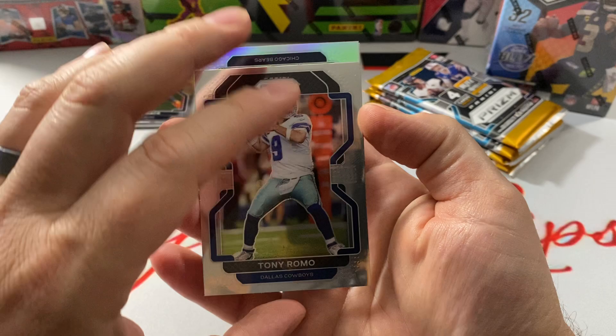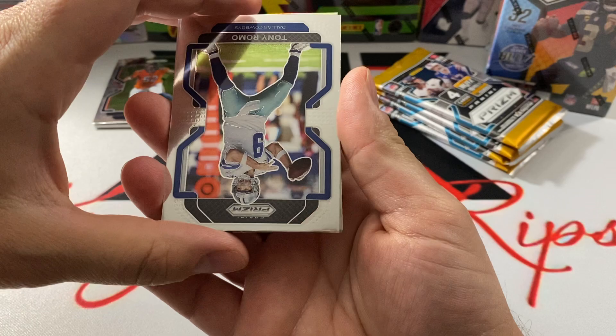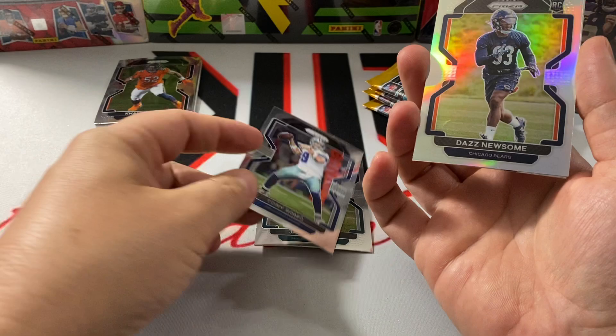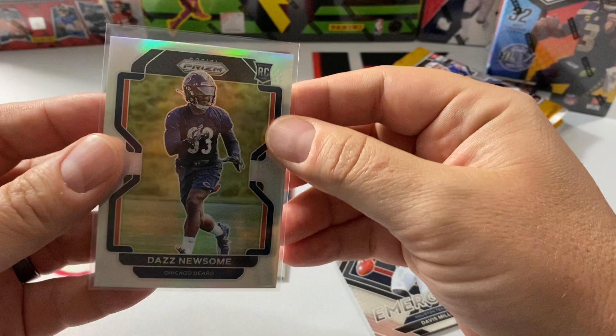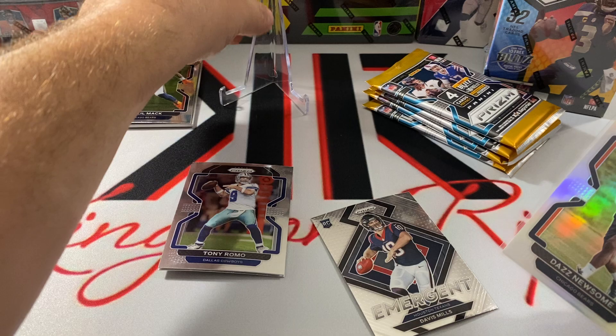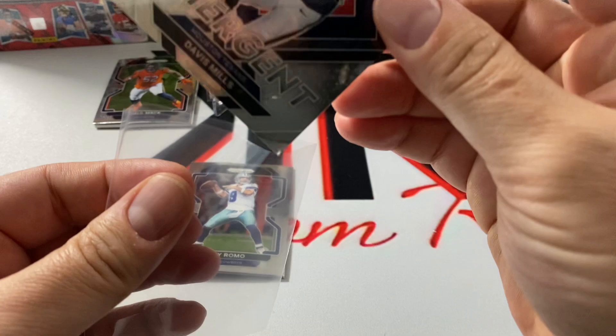Let's see — Vigor, Tony Romo, and this is our one silver it looks like. Come on, let's get a rookie. Show me a rookie... oh gosh. Can we get Fields right here? That's gonna make it a tough battle for Mosaic — Das Newsome. Gosh dang it, I already have this one too. Davis Mills — nice, we'll take that. With Prism it seems like you come up short a little bit too. Look at how perfect the centering is whenever it's a player I'm not really after — but if that would have been Fields, it would not have been perfect.